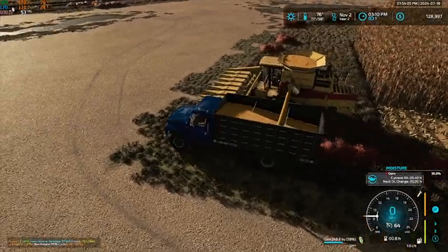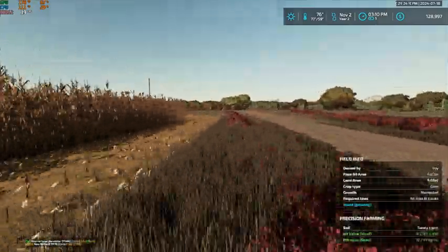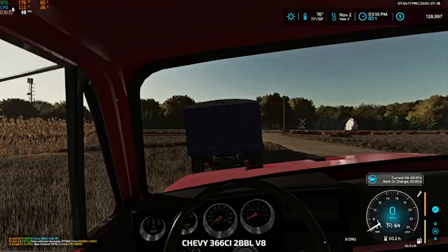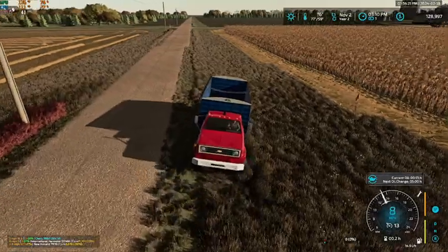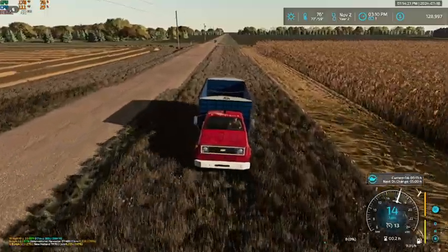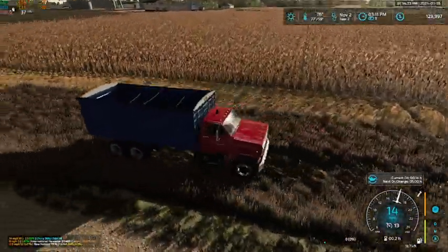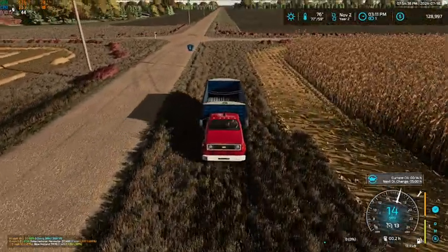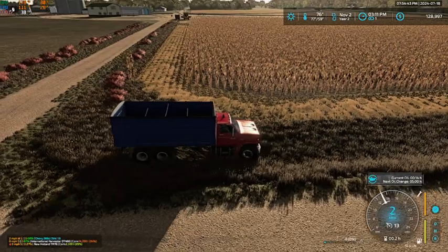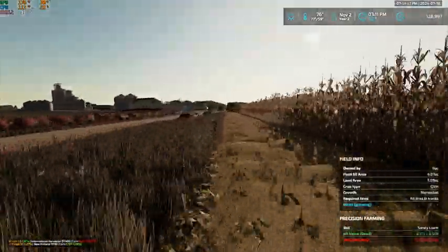That is going to fill this truck. So then we're going to turn around and go back — we need a truck at this corner, and that other one should be able to stay right there. We'll just back this guy on up. It's a good thing we don't have a bigger header on this combine because we would not be moving very far at this rate. Right about there should be good with that truck, because this one's going to be full now.